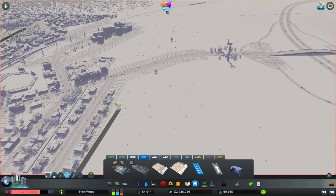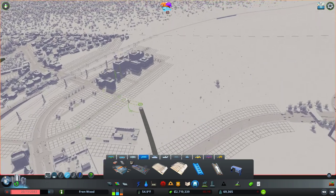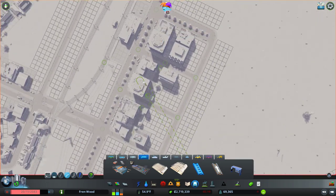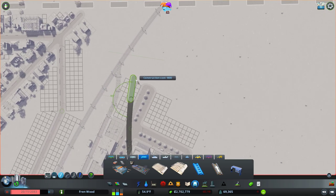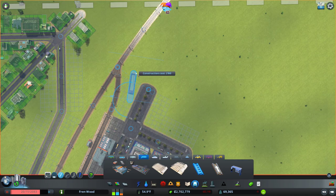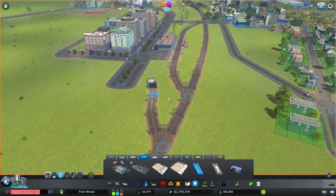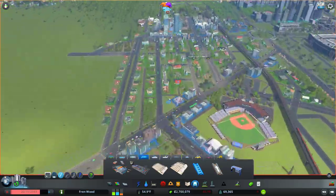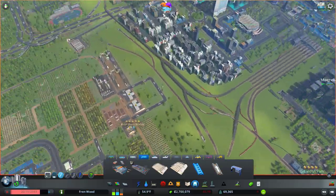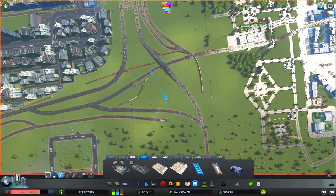Let's make sure that we don't destroy anything here. I'm going to bring that up and over in this direction and up here, and then bring it above ground up here near where the town centre will be. So already that's looking so much neater — I'm really happy with that.